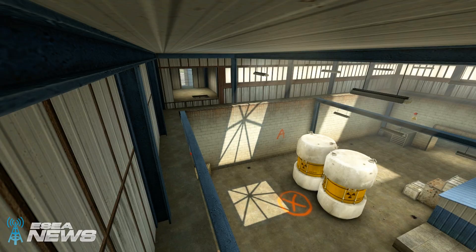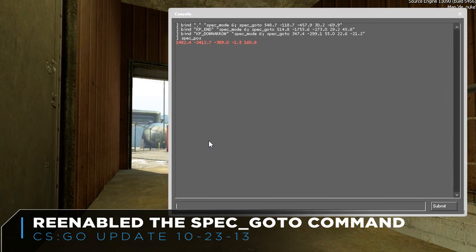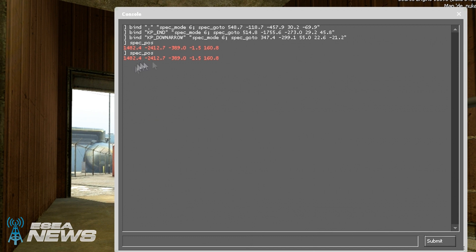This is something we've been discussing and it's really cool to see it come into play. You can also set these positions from the console using the spec_position command, rather than editing a config, which allows you to set fixed positions to a key that you can jump to.